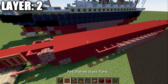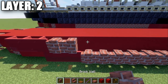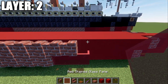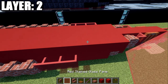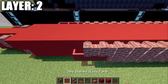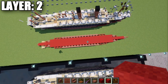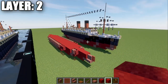After that, place a red stained glass pane on top, then 1 and 2 back, then 13 brick walls going forward, and then 3 red stained glass panes. Do the same on the other side. Once applied to both sides, that wraps up everything for layer number 2. Here's the top-down view — let's move on to layer number 3.